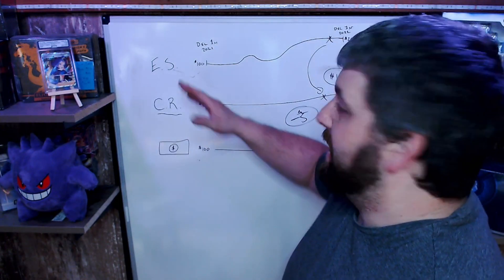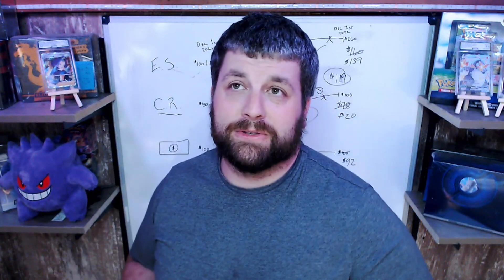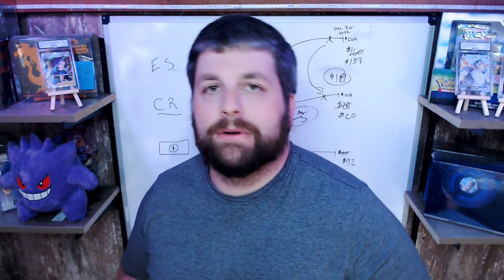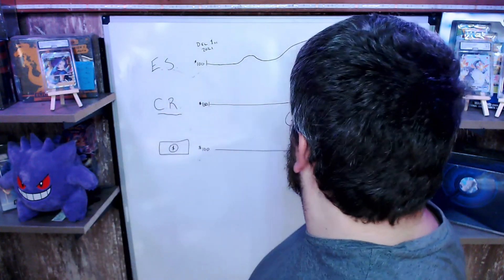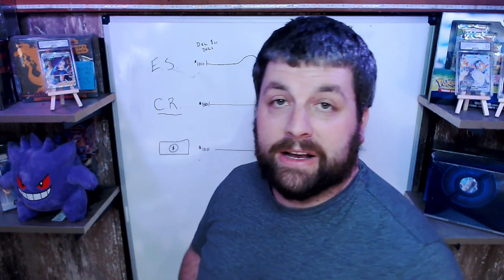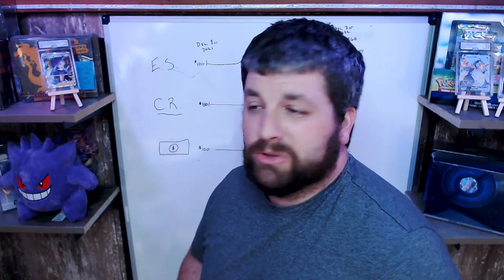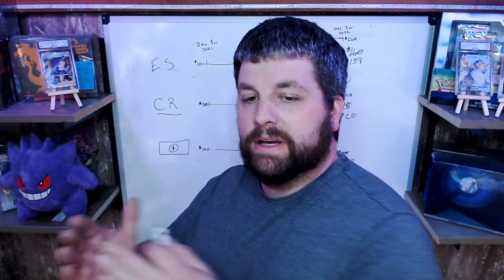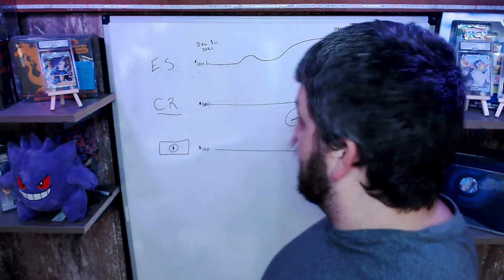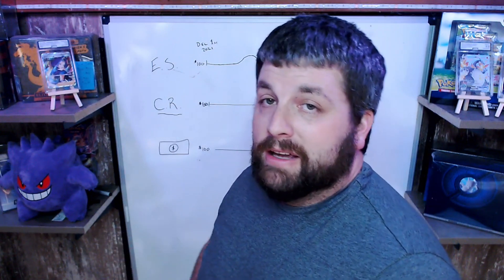I wanted to break this down because I'm seeing a lot of off-the-wall ideas about what opportunity cost actually is. Buying in or not buying in at a certain time — that's just your buy-in point. Your buy-in point can be anywhere on the spectrum and you can still have an opportunity cost versus another product in the same field. You can apply this to PSA cards, singles, sealed product, Magic: The Gathering — they all have opportunity costs. The data is constantly changing, and if you buy Evolving Skies at $260 and Chilling Reign at $108 right now, the opportunity cost is probably on Evolving Skies if a reprint hits.